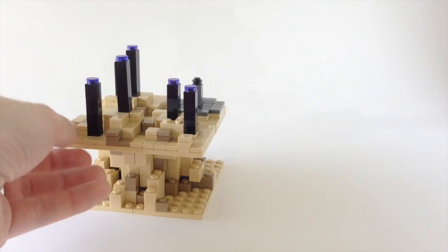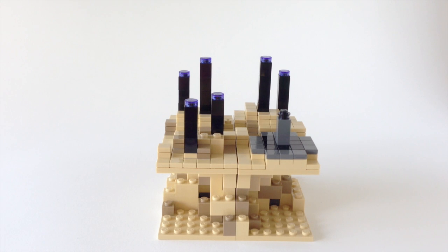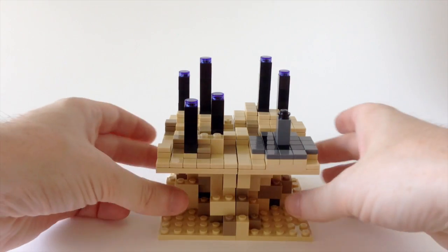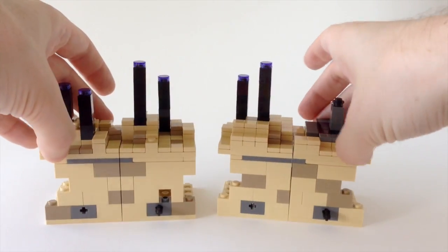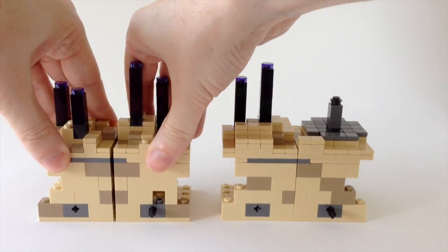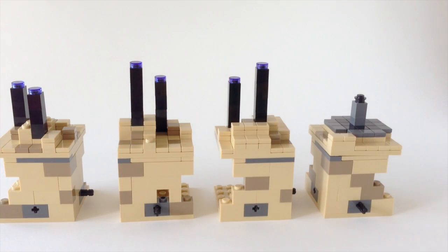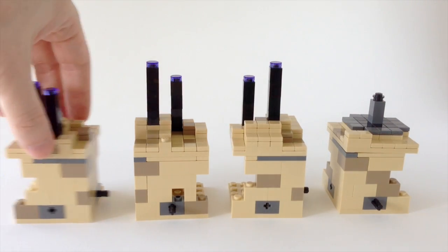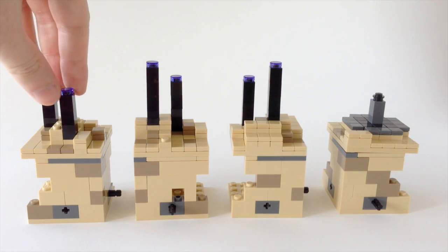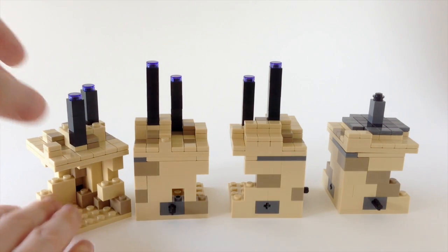As with the other sets in this Micro World Minecraft series, they all come in four different parts. You can take these two apart, which reveals what they're like on the inside, and then you can take these two apart and these two apart. This gives you your four individual worlds, and you can put them together however you like. LEGO does suggest how to do so, but that's up to you.